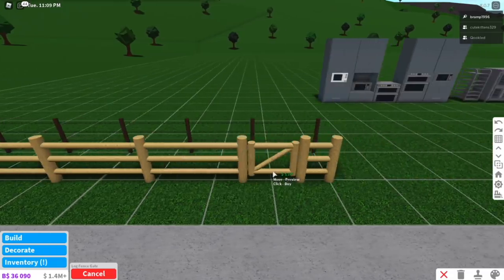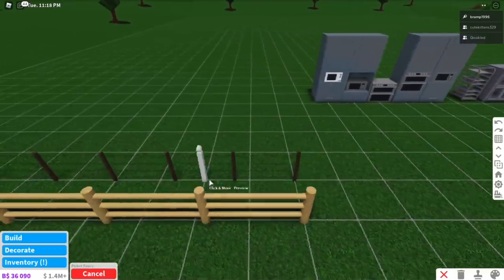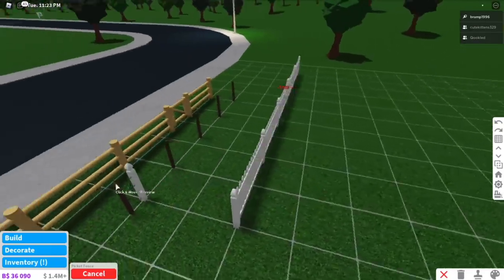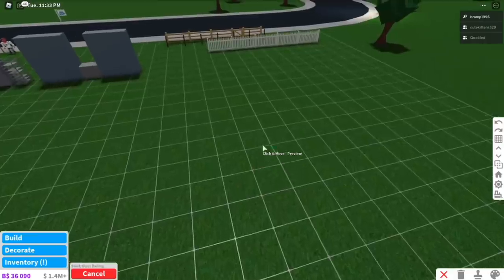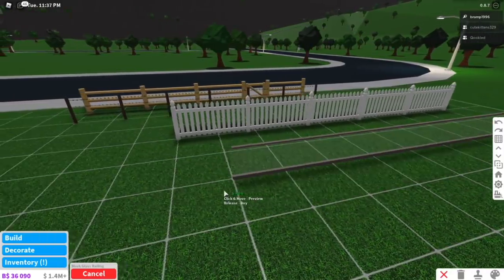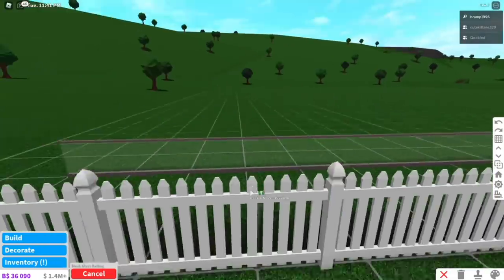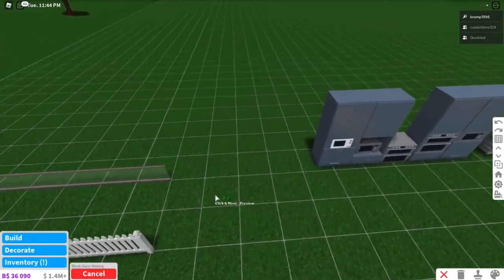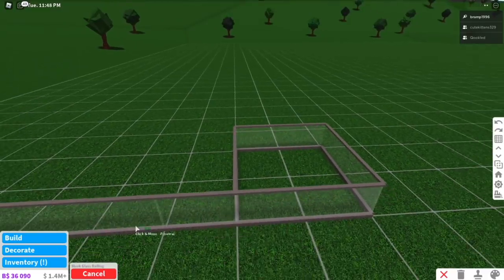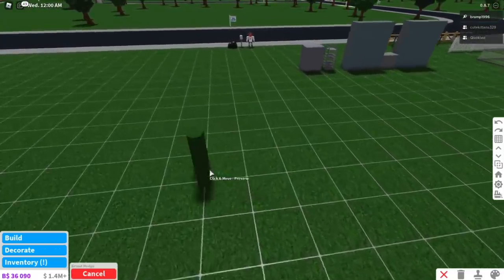And then we also have fence gates now. So you can place them basically anywhere on the fence that you like — doesn't matter what kind of fence you have. Then we have the picket fence. I love this one. This is just such a classic and it's really good to finally have something like this in game. And then this one I'm probably going to use inside more than I do outside — but this is a glass railing fence. Very nice for modern houses. And you can just basically do anything with these — you can make your own little pet store if you want.